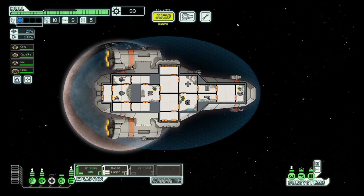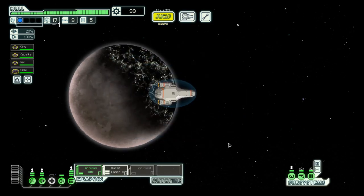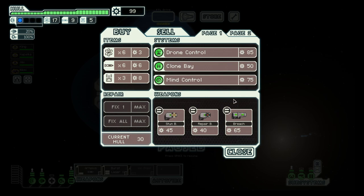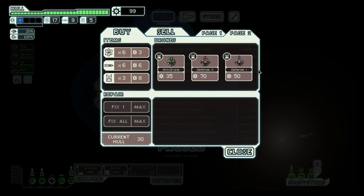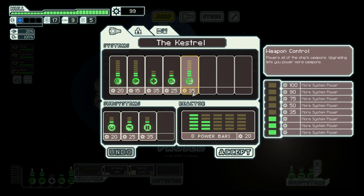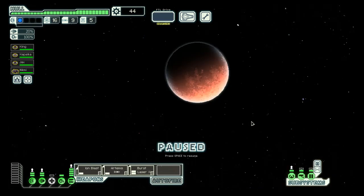And we get double reward in the form of a full repair. So let's see what this quest has in store for us. It's a store with no good weapons — drone control with combat drone, and nothing good here. So maybe what we want to do is one weapon, and then next we will focus on additional shielding.